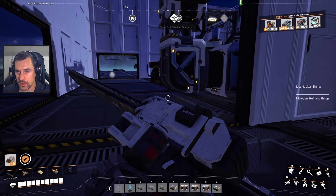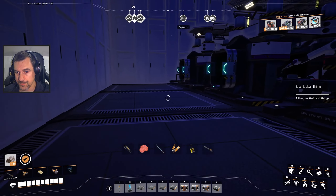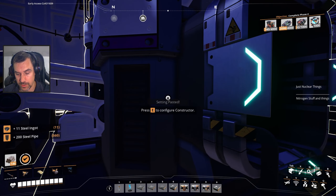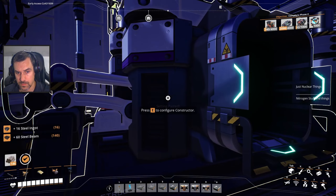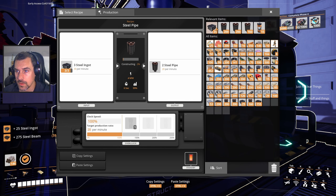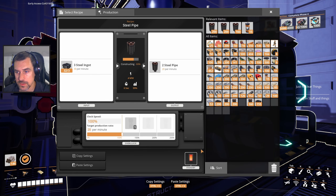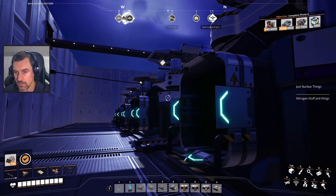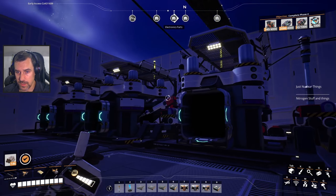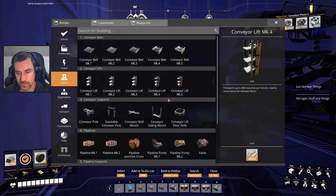Let's convert all of these over to pipe. I believe you were already pipe. I actually don't have lots of beams — I have a moderate amount of beams right now. We are making 120 pipes per minute. So that's cool.